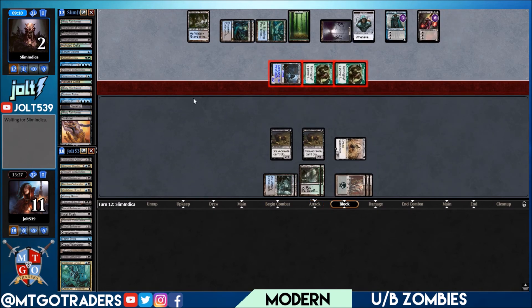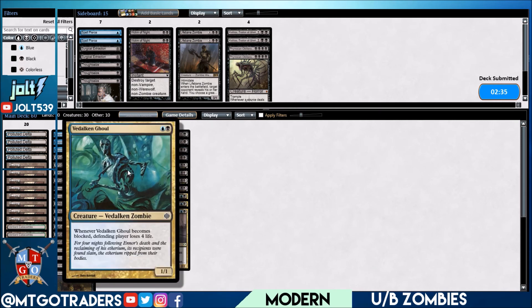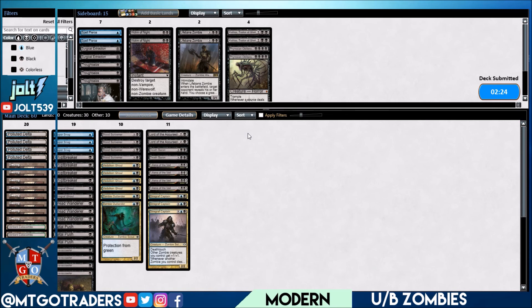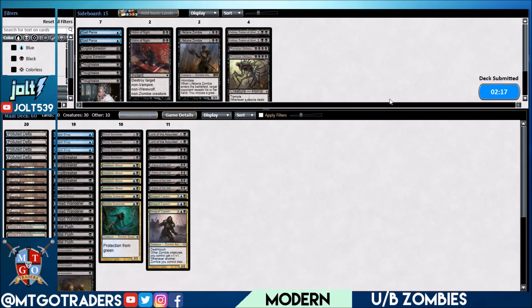Let's sideboard. Anything else we want to do? I think I'm okay — I like the matchup as is. Hopefully we just don't draw nothing but lands with non-zombies in hand. Yeah, it's fun putting in work with Vadelican Ghoul — you can put some pressure on your opponent. I laugh because Vadelican Ghoul has just been sitting in a draft box in the closet for a couple years, not in any decks. Hey, shout out — it's always fun giving older cards a spot in the spotlight.